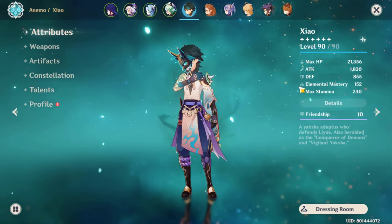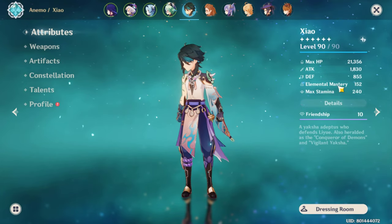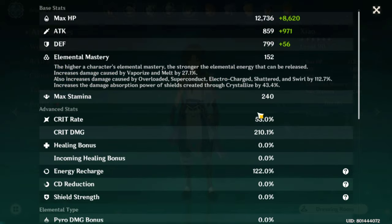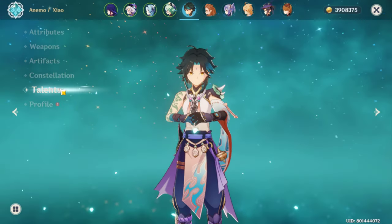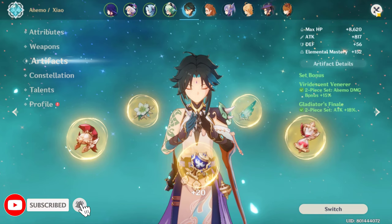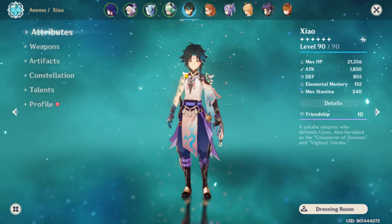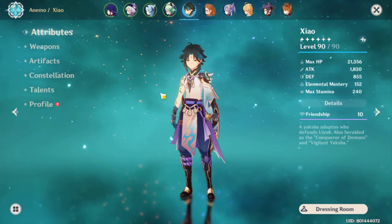For overall stats, try to balance around 2000 attack. HP and defense don't really matter. Around 100 elemental mastery would be nice for any DPS — check the game details section to understand why elemental mastery matters for DPS. Remember to have a minimum of 61% electro damage bonus: 15% comes from Thundering Fury, and the rest from your goblet. That's pretty much it. If I missed anything, please comment below and I will personally address it. See you until next time!